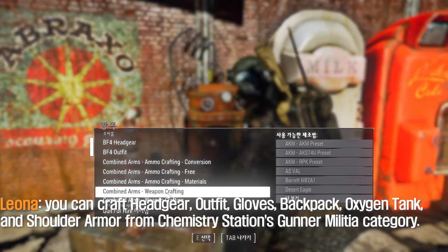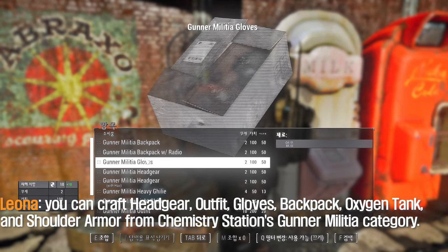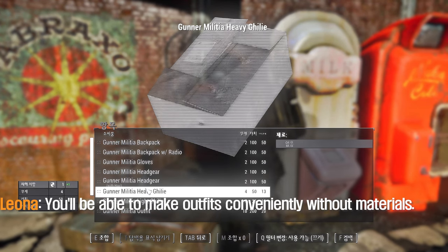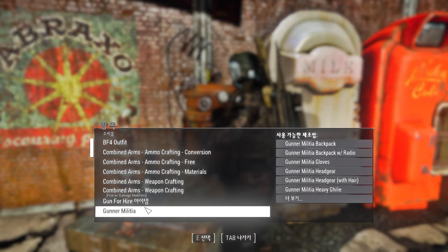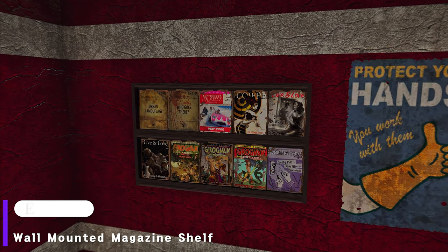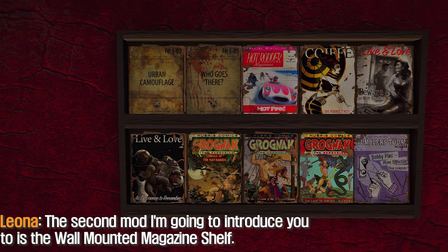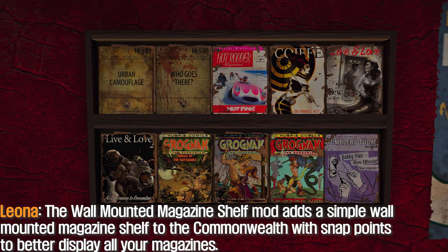If that's not your thing, you can craft your outfit, gloves, backpack, oxygen tank, and shoulder armor from chemistry stations under the Gunner Militia category. You'll be able to make outfits conveniently. The second mod I'm going to introduce is the Wall Mounted Magazine Shelf.